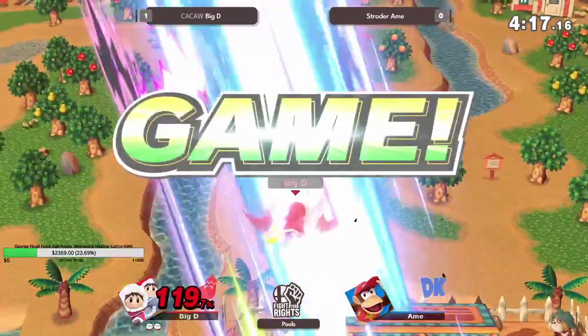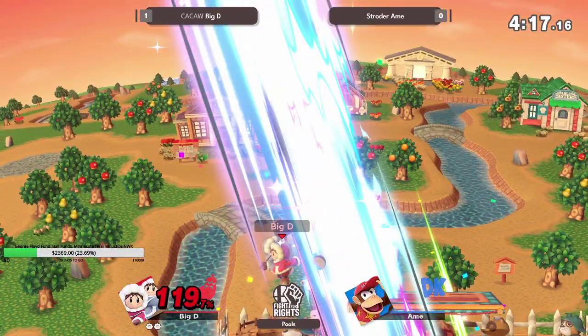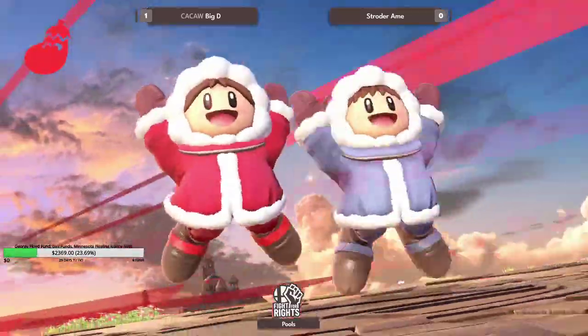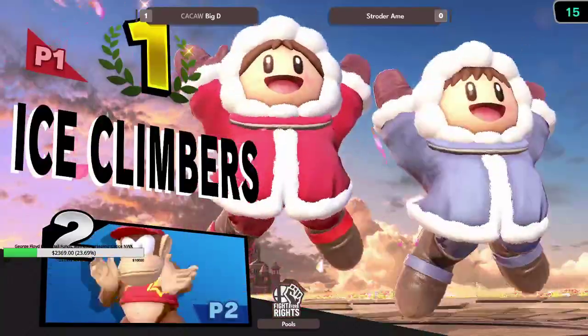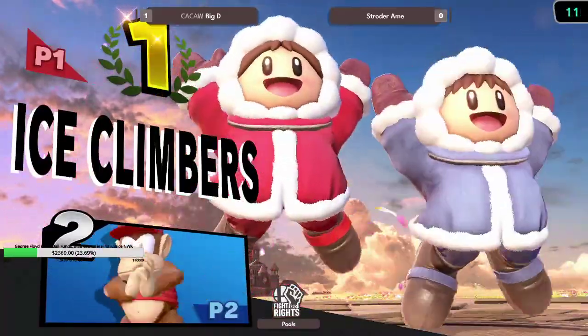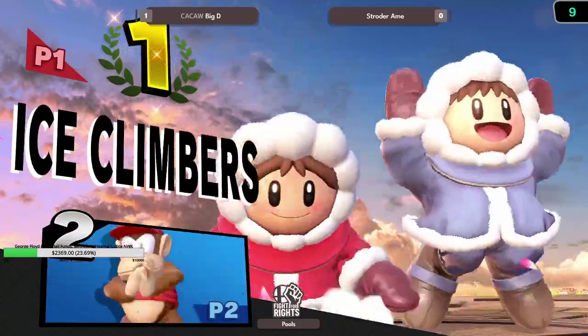Big D is trying to bait out these side-b's at this point and going for the heavy commitments to close it out. Jesus — that was so good! That was a dash cancel reverse up-tilt — that wasn't even a straight-up walk-up, that was a read on the fact that Schroeder was going to try and back off. That matchup is so hard to know — like you said, who else plays it?